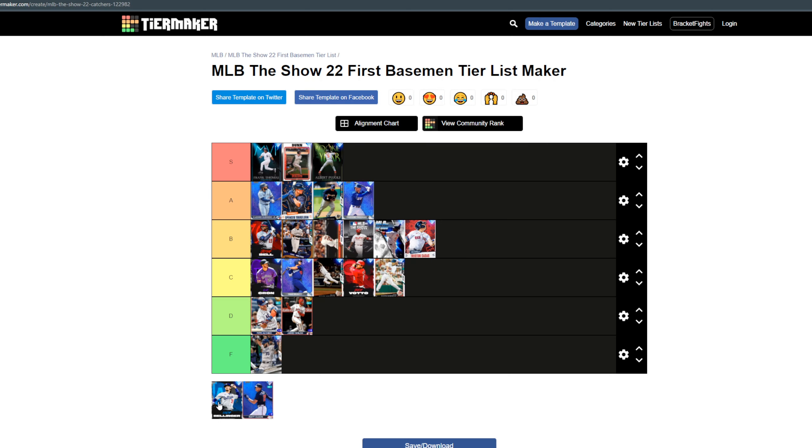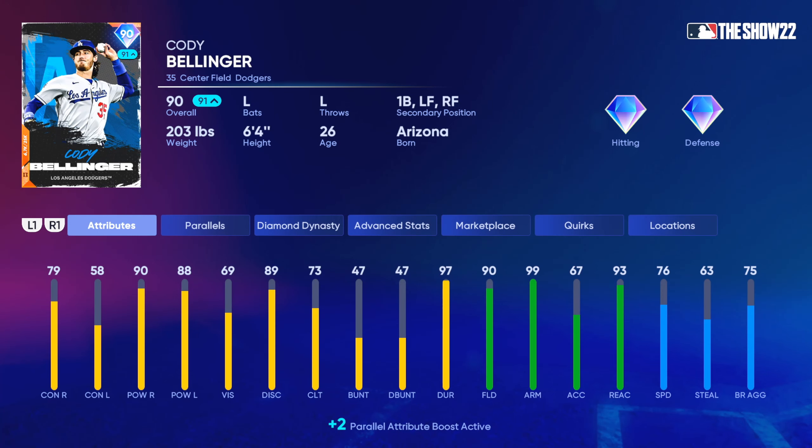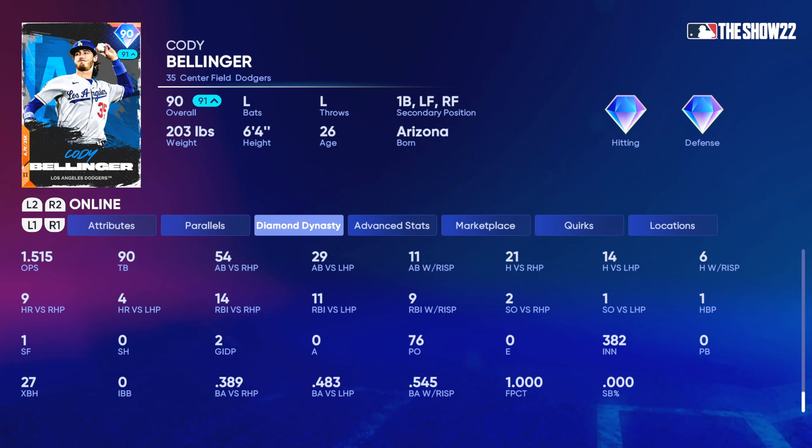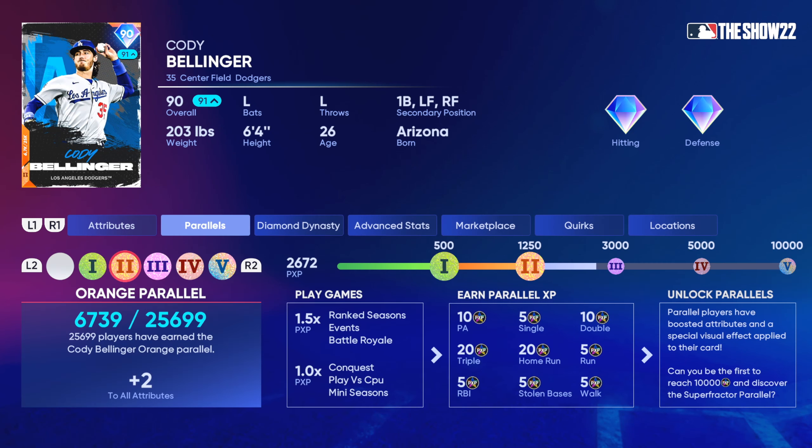Next up, Cody Bellinger — I'm gonna put him at second in B tier. Bellinger is like JT Realmuto in that he gets the speed portion: not many first basemen have 76 speed and he has it. He also kills righties. I'd rather use his fielding in the outfield, but if you're playing him at first base he's going to give you a good swing and hit the ball out. I'm biased — 86 plate appearances, .422 batting average, 1.5 OPS. He performs. And I'm actually batting almost .500 against lefties so he is serviceable against left-handed pitching too.